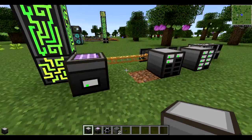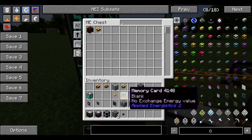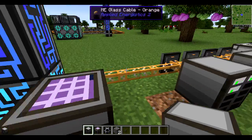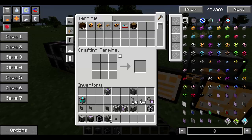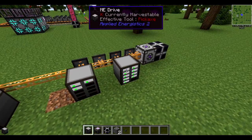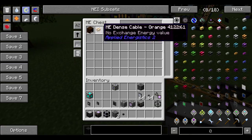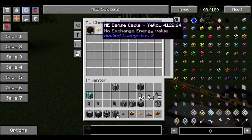Actually, I just wanted to cover one more thing this episode. We can actually access the ME chest from here and toss all this stuff in — and if we come over here, amazing, it's all in there! Unfortunately, you can't access everything from the ME drives, but hey, it's really not that big of a deal.